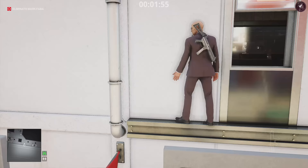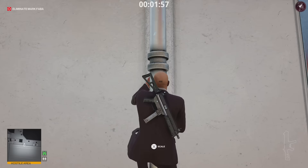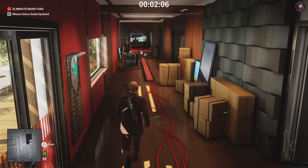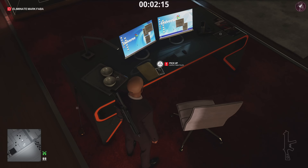We won't be changing outfits from here on out. Come through this window and climb up the pipe — the reason we go this way is because if we take the stairs there's an enforcer who will spot us in this disguise. In this area there's going to be another enforcer, but just avoid him. Grab the Mark Faber files sitting on the desk.